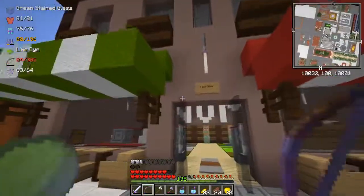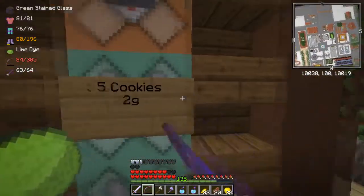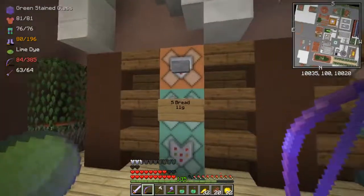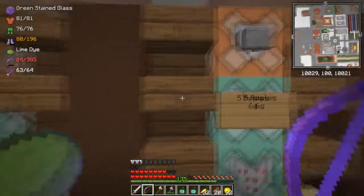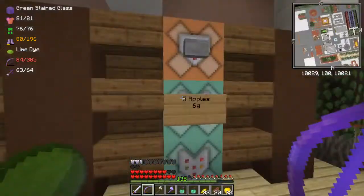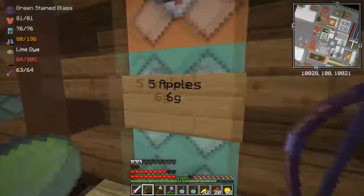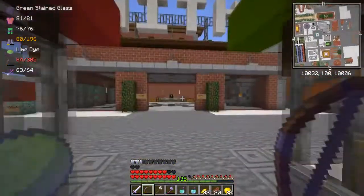So that does it for the blacksmith. We have a food shop over here that sells some basic stuff. Cookies are terrible, which is why they're the cheapest — they're not good food, you might even be better off eating rotten flesh. Bread is pretty good, as are carrots — pretty good early game food, and they do drop from regular enemies. There's apples too which you could buy. I don't remember the exact food and saturation values off the top of my head, but apples are pretty alright.